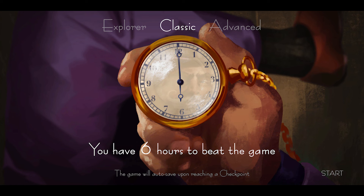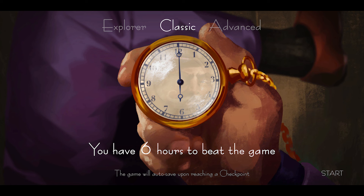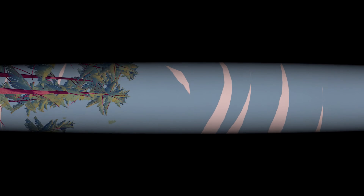There are three different difficulties you can choose: Explorer, where there's no time limit; Classic, where there's a six-hour limit; and Advanced, where there's a three-hour limit. Honestly, it doesn't really matter what you pick. There are achievements for beating the game in less than an hour, but it'll take you about one to two hours to beat. Those achievements are regulated to hints and factors, so regardless of what you do you'll probably get them.